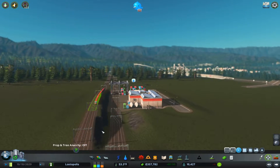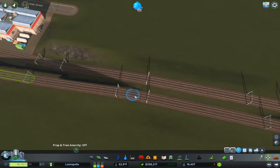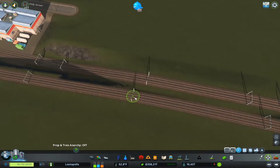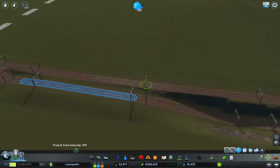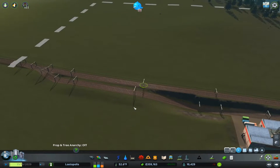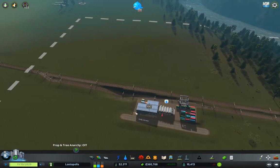I think we need to move this one just slightly as well. Now it doesn't look like the track's falling off the cliff. I can accept that at least.